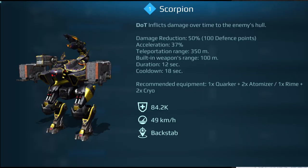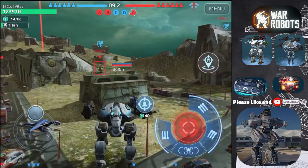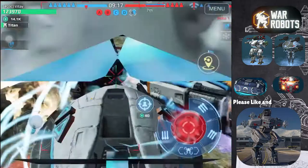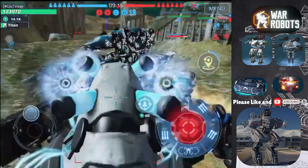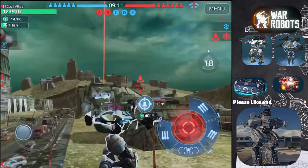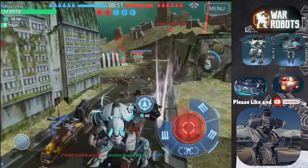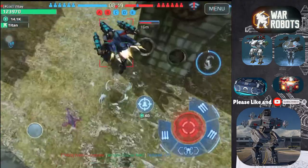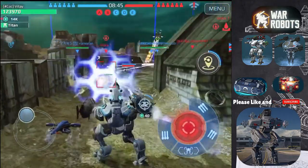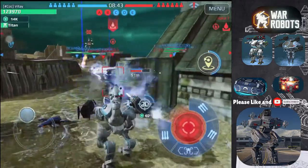The Scorpion is a light robot with 1 light and 2 medium weapon slots. Its ability is called Backstab, which enables it to teleport behind any robot within 350 metres range. When the ability is activated, the Scorpion enables a defence system that deflects 50% damage. It also activates a built-in weapon that shoots yellow projectiles that cause a damage over time effect.